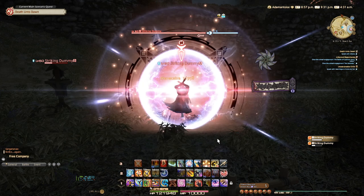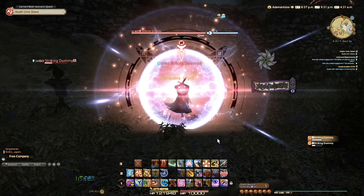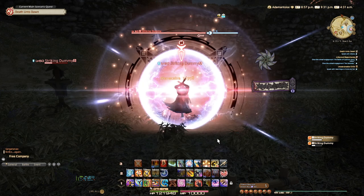Hellfrog Medium is going to be your AOE off-global ability — you'll be casting this if there are 3 or more enemies. And Bhavacakra will be your go-to single target ability when you have 50 Ninki — you're going to be casting this most of the time. You also have a long-range ability, but you're going to be ignoring this most of the time. If you're ever out of melee range, you're going to be throwing your daggers like this.